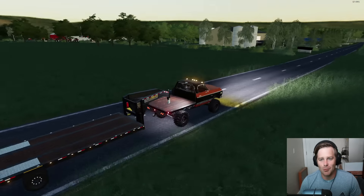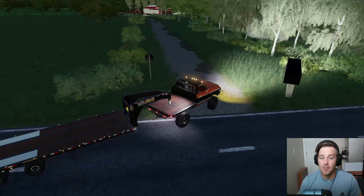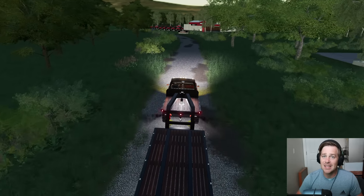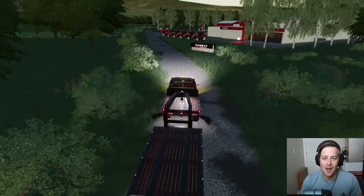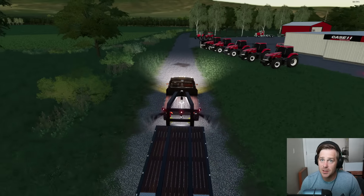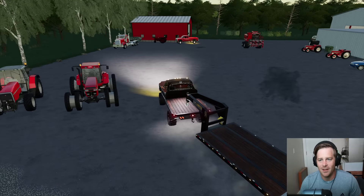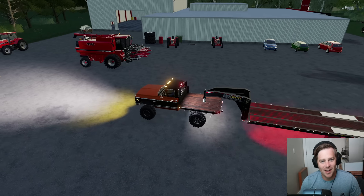We have finally arrived at the Case dealership — this is one of their headquarters, which is probably why we're getting the first look at one of their new harvesters. I haven't seen it yet. We got in contact with them, told them we'd be happy to buy one since we needed a new harvester with that new field. There it is — and it's got the foldable header!